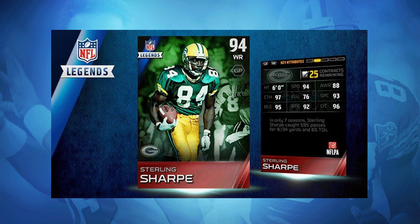I believe he had 17 or 18 touchdowns one year — a very beastly player in his day. Six foot tall, 94 speed. He also has 97 catching, which is the highest of any player in the game, tied with elite Wes Welker. He's also completely stacked with 93 spec catch, 95 release, 92 route running, and 96 catching in traffic. Overall an awesome wide receiver — one you're going to want to pick up, as I can see this being one of the most expensive cards in the game when it hits the auction block.